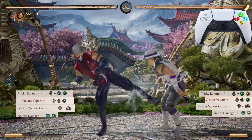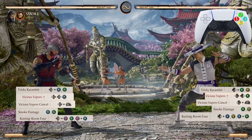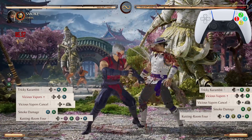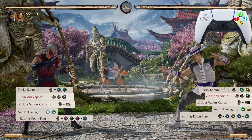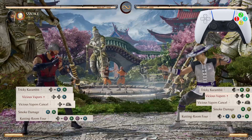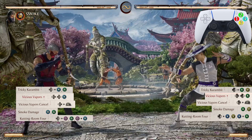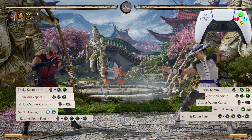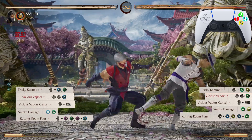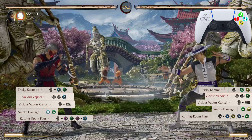After doing Smoke Damage twice, we're going into Cutting Room Four — the forward 1-2, then press the grab button. You can also do forward 1-2 then 1+3, and that works too, but it is just so much easier to press the grab button instead of pressing 1+3. You will need to do a quick dash forward before you do that Cutting Room Four — almost like taking a step.